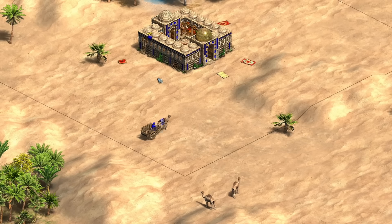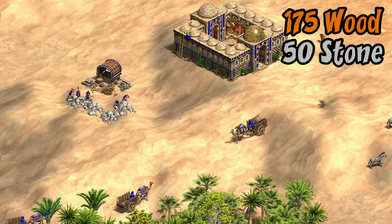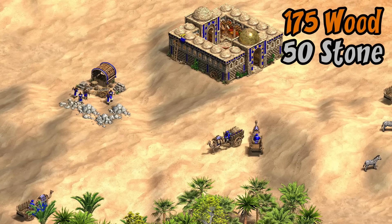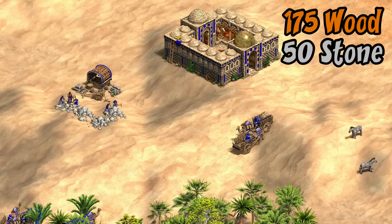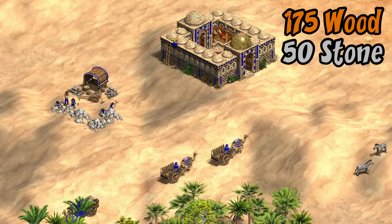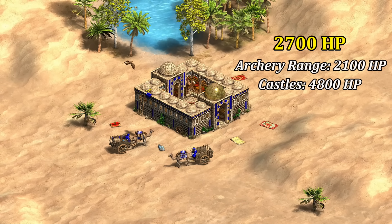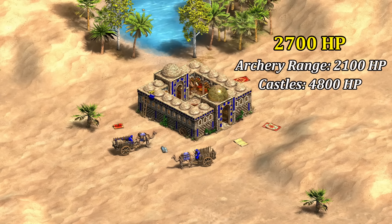Meaning they generate extra gold over time. How much extra gold? Well let's check it out. To start with the basics, it costs 175 wood — similar to a market and many other buildings — but also features a 50 stone cost. That stone cost is the tricky part, as you're paying one resource that's in short supply on the map for more trade income, which by definition if you're trading is already an infinite resource. It's a reasonably hardy building with 2700 HP compared to an archery range which has 2100.